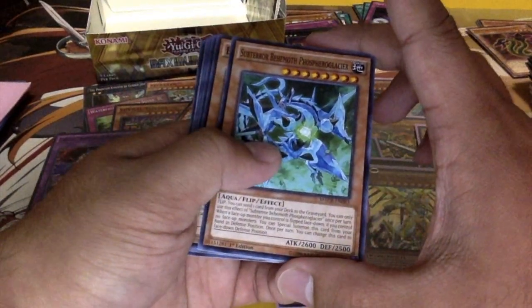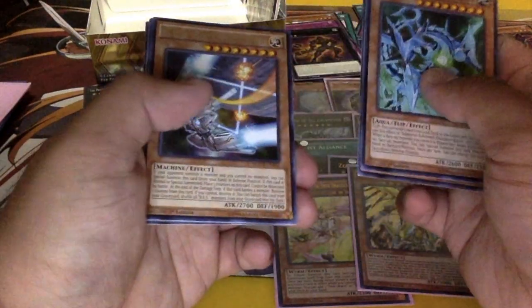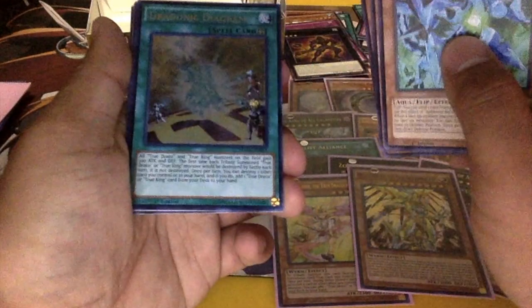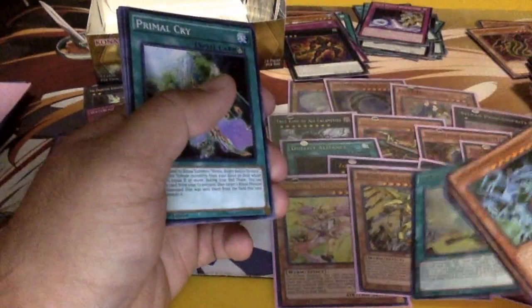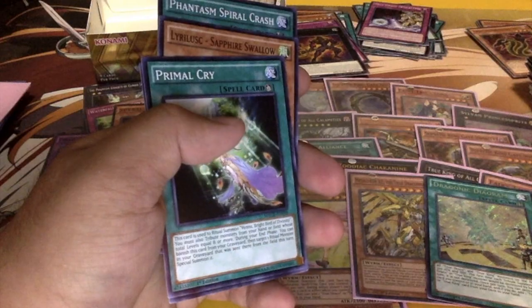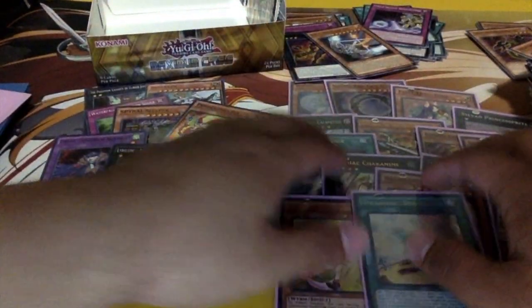Subterranean Behemoth — I'm not even gonna pronounce that — Tesmospital Grip, BES — oh yes, yes, yes, yes! Dragonic Diagram! So I pulled one out of the three I'm running — that's really cool. That is amazing. Alright, so we got two secrets now. Are we gonna end up with another? I don't know how many secrets you usually get in a box — two, three? Could be.